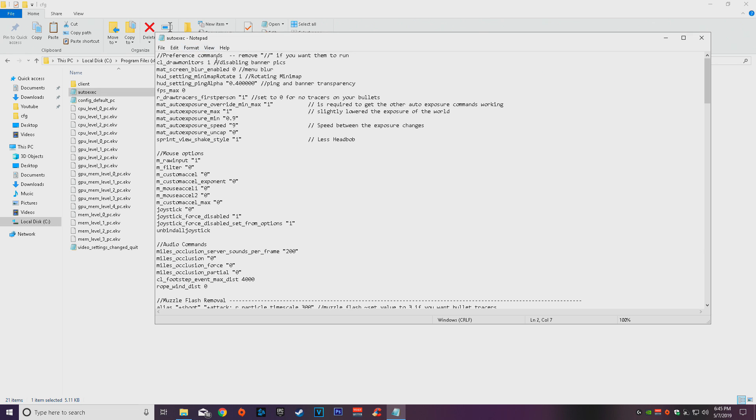Starting from top to bottom: the first few commands handle banner removal, menu screen blur, rotating mini-map, ping, and banner transparency so it doesn't get in the way when you're shooting. FPS max zero is to uncap your frame rate. If you want a cap, put the number you want after 'fps_max'. I'd keep it uncapped, but you can also just delete the command and it'll cap at 144 by default.